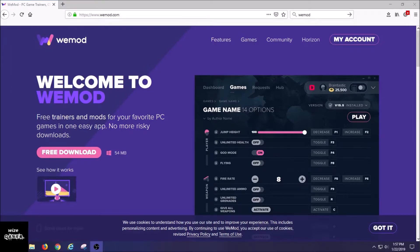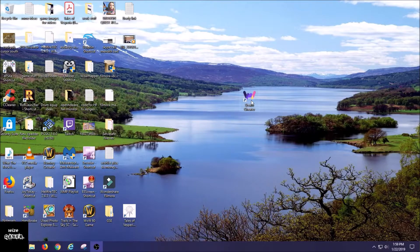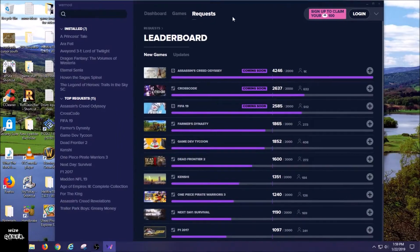Here we are at the website where you can download this for your computer. There's a 'my account' section but I never set one up and it's been working fine. There are special perks if you upgrade to the paid version — I think it's around six dollars — but the free version has been fine for what I need. You click the free download button, it downloads, you install it, and this is what the icon looks like on your desktop. I renamed mine 'Steam Cheater' but it can be used for any computer game, not just Steam.